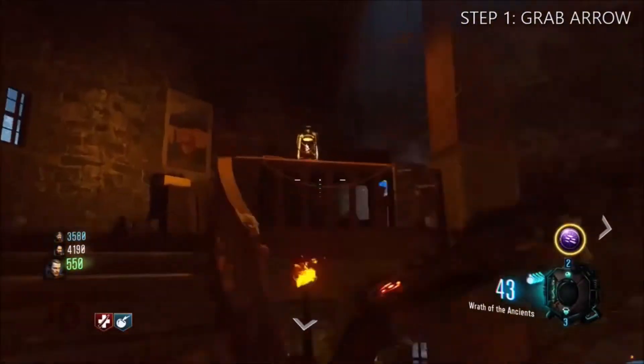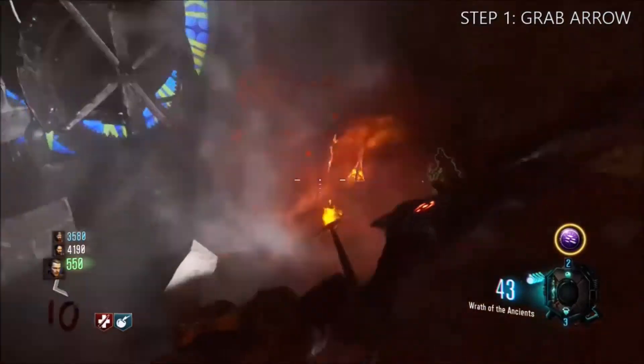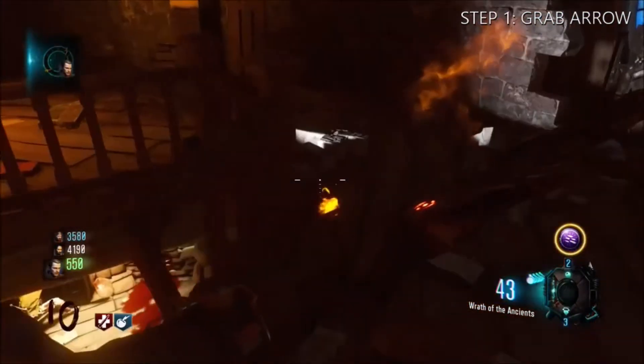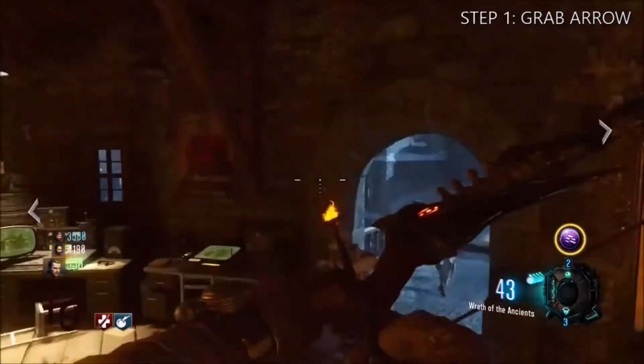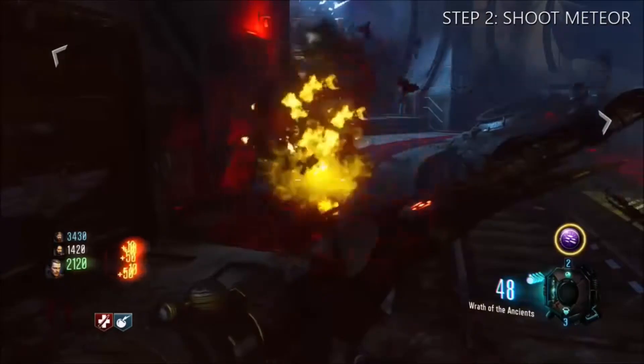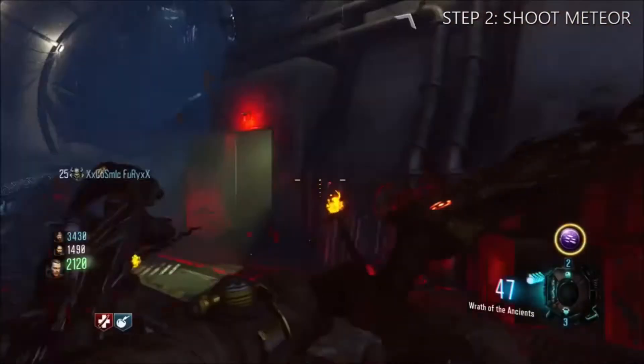The first thing you want to do is feed all three dragons at the start. Once you've done that, come up to the clock tower and pick up the bow and arrow. After that, head over to the rocket test site.